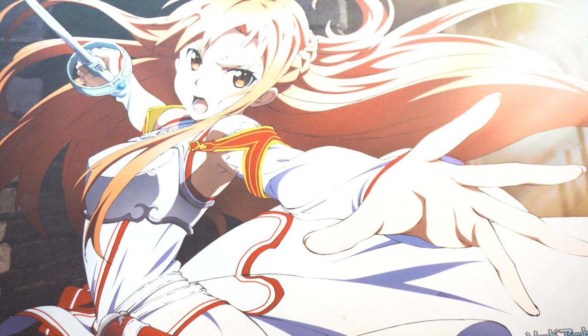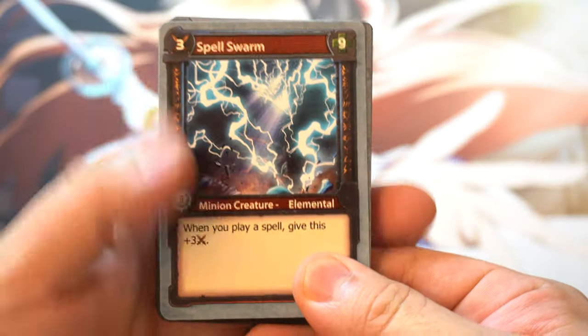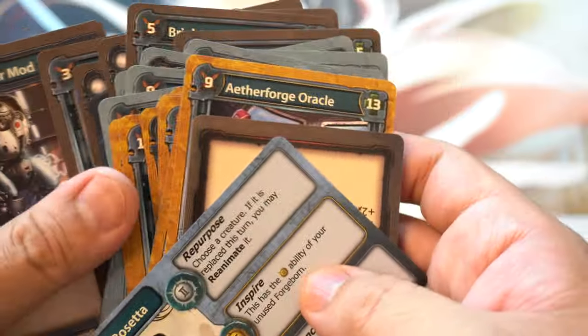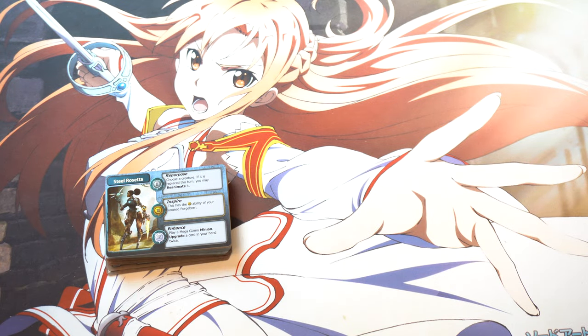Alright, last one. Like I can tell this is a real game that somebody actually thought about. Steel Rosetta — so we have another Steel Rosetta. Light Steel. I'm eating so much plastic. So let's take a look at the back of the game.